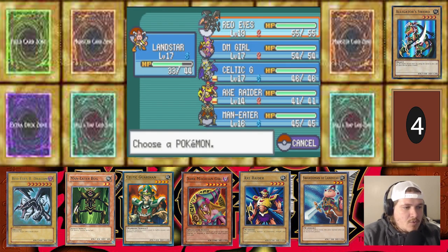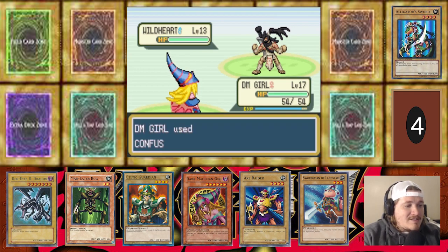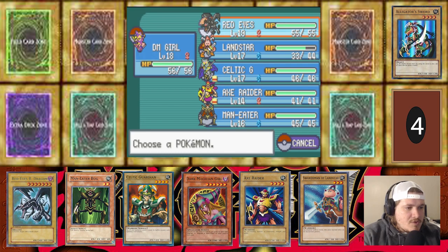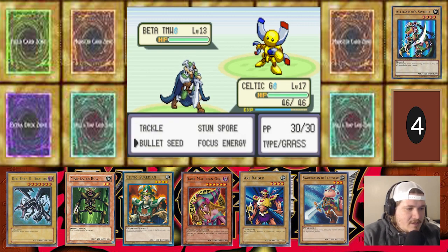Wild Heart coming out and it is a Fighting type, so we're 100% switching to Dark Magician Girl. Wild Heart coming out — this guy actually has a ton of Mons on his team, which is not good for us. He did knock me in one hit — he's only level 13 though, so not too bad. Good job Dark Magician Girl. We're going to hard switch into Celtic Guardian to help take out this guy. Celtic Guardian, you can do it — I'm going to hit this guy with Bullet Seed.